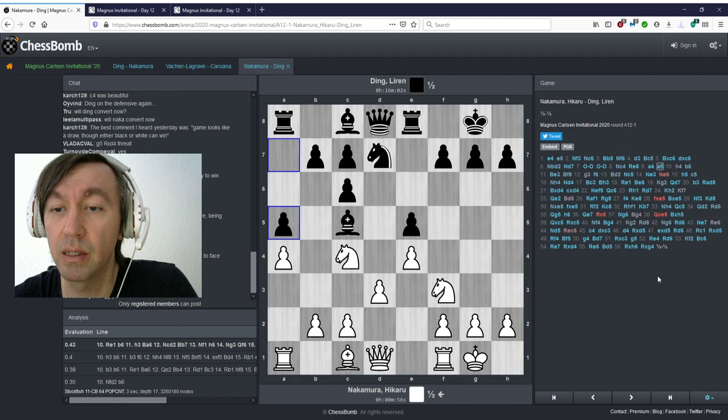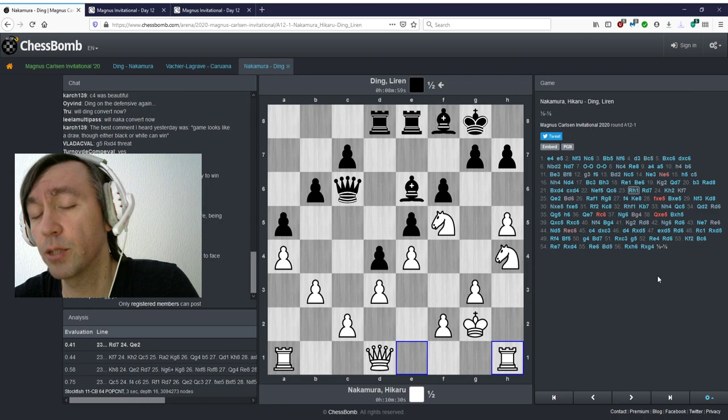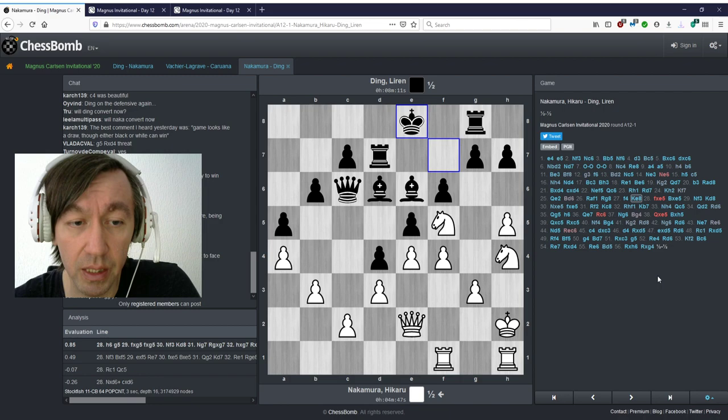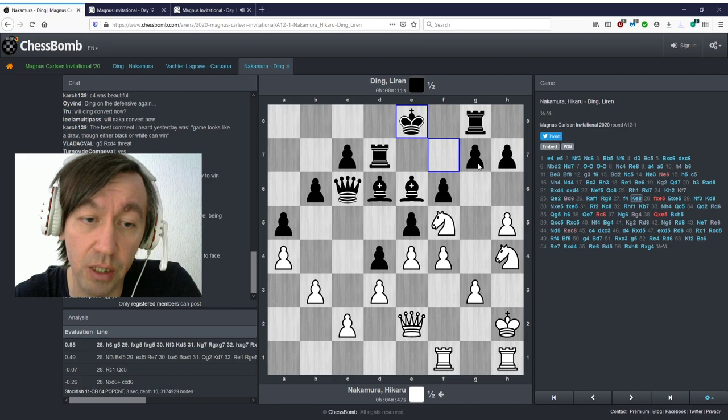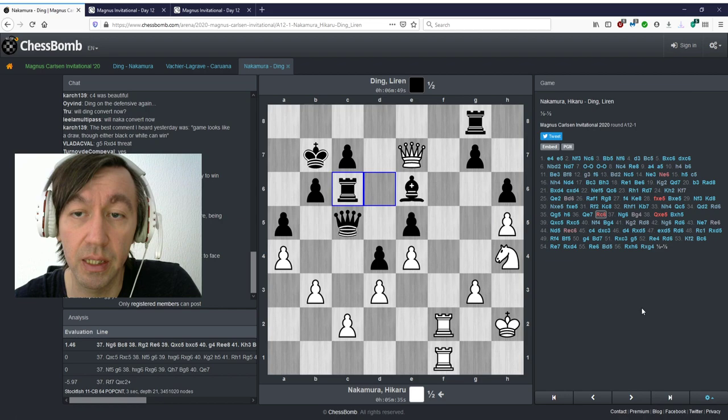The first game between Hikaru and Ding — standard stuff, anti-Berlin. Nakamura is going for this crazy line; I think Kasparov used to play this as white, and Alexei Shirov also played this structure sometimes. Nakamura was actually better at some point, but he messed up some tactics. H6 with the idea of knight g6 was probably interesting, forcing black to play g5.